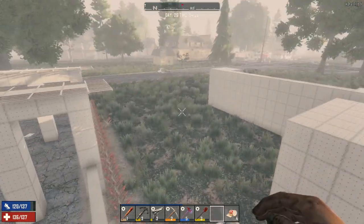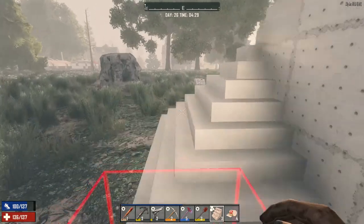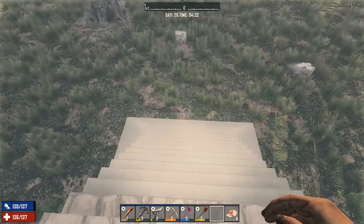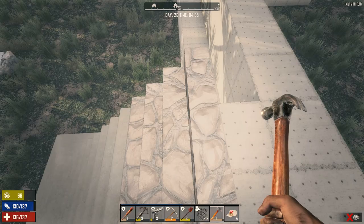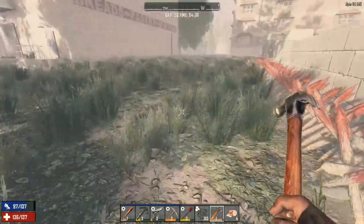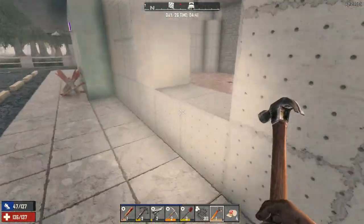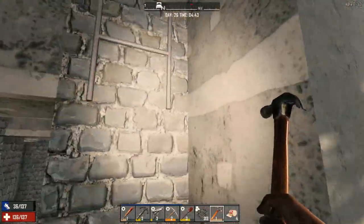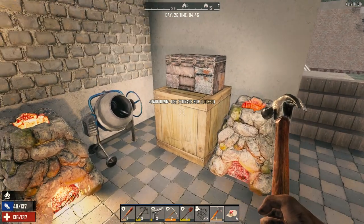Let's go outside and get right to work on this base. We want to take it up one more level — that's the first thing we're going to do. I don't think we're going to get a demolisher on day 30. If the demolisher blows up on the stairs it might take them out, but since they're three wide I think it'll still be enough for zombies to get up.